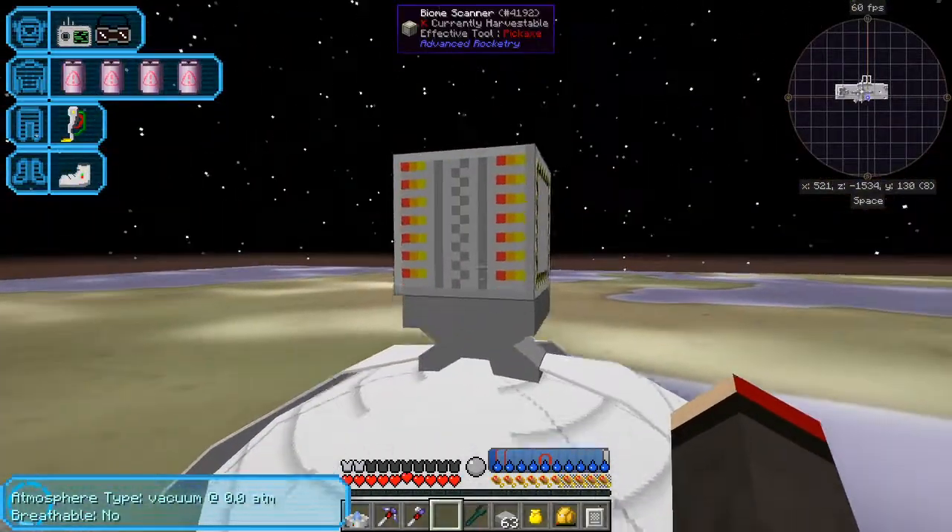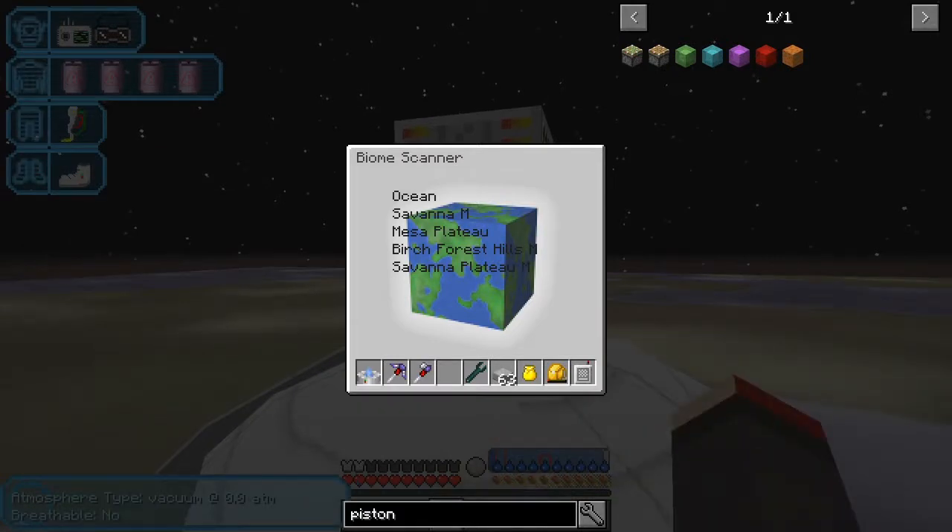Let's have a look at what the biome scanner tells us. It says we've got Ocean, Savannah M, Mesa Plateau, Birch Forest Hills M, Savannah Plateau M. That's pretty useful now - it's giving us exactly what we'd expect to see. So if you're looking for the tree sapling, don't go to this planet because it hasn't got alien forest.